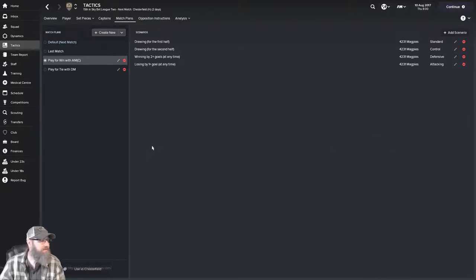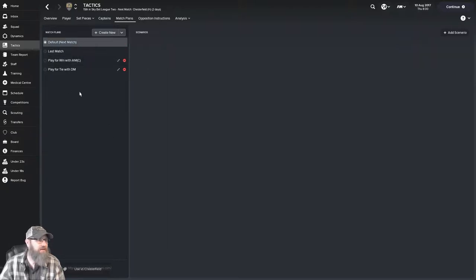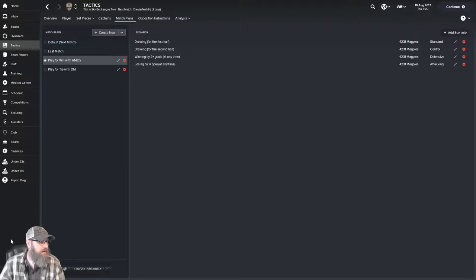The next question was — it says 'default next match' — I couldn't figure out how to adjust this. I got into the game and figured out where I could turn it on once the game was going, but ahead of the game I couldn't figure it out, and that seemed like poor implementation. However, I have noticed that down here, underneath the beta version notice, there's this thing — it doesn't look like a button, not like our other buttons which all have outlines — it's just kind of there. We can see our next match is in two days. But if we click this — hey, it is a button! And now it says 'play for win with AMC.'